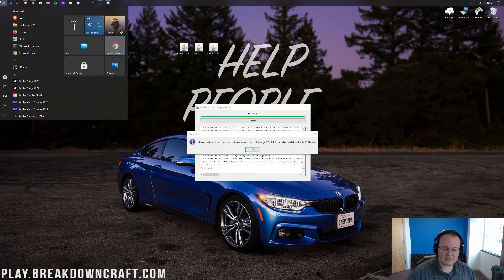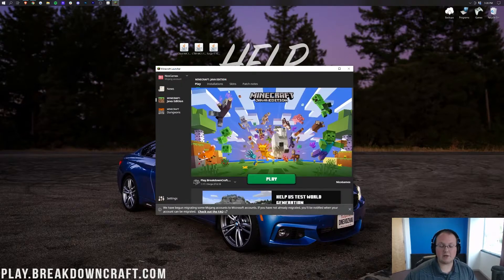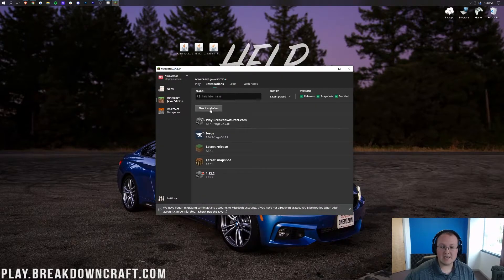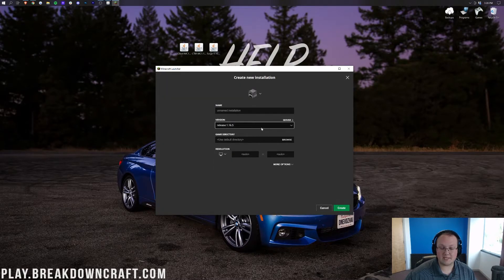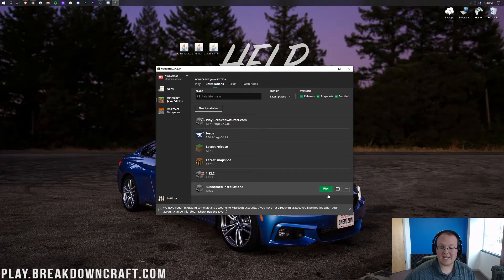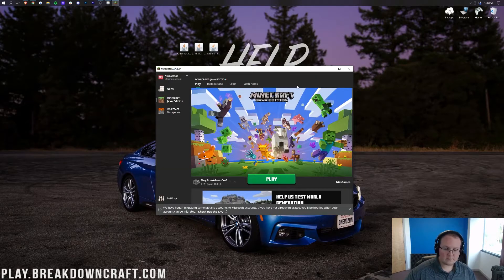If you get an error here, what you need to do is open up the Minecraft launcher, click on Installations, create a new installation, and then select the version you are installing — in this case, release 1.16.5 — create the version and click Play on it. Once Minecraft has opened up, close out of it, and you'll be able to repeat the Forge installation process in this video. You need the Vanilla version of whatever version of Forge you're installing for it to work.